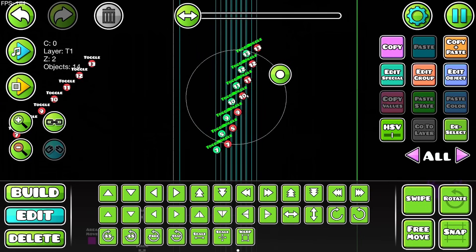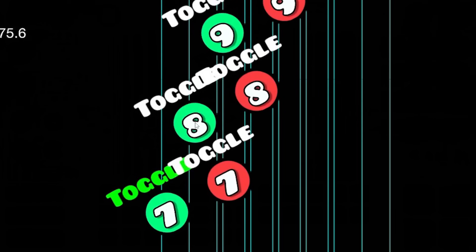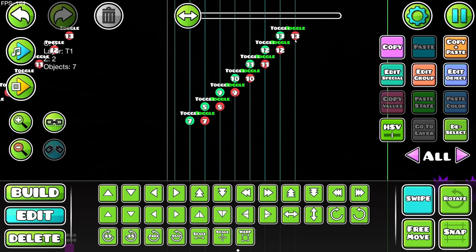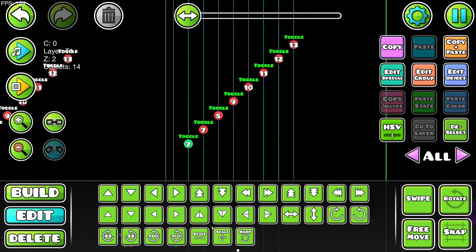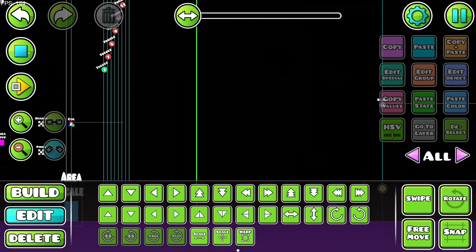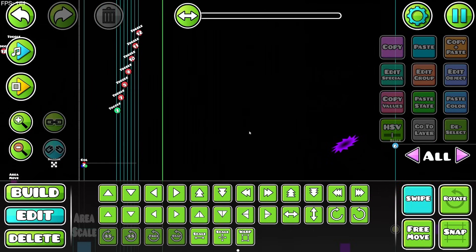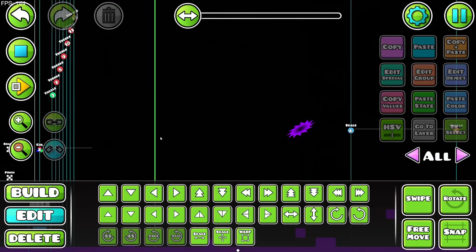A mistake I've been making when sequencing triggers: I've been rotating them to bunch them closer together, but that skews them — 7 and 8 are on before 7 even turns off. The fix is to move these triggers so they're on the exact same spot; then they won't get skewed and should have the same effect lines. Now when I press play they shoot all the way across.